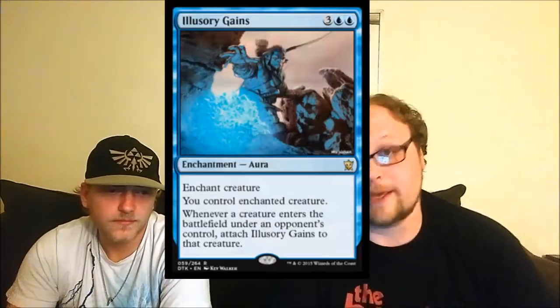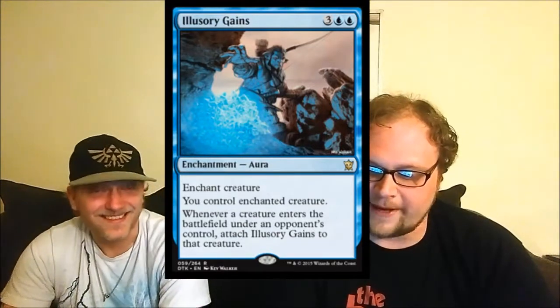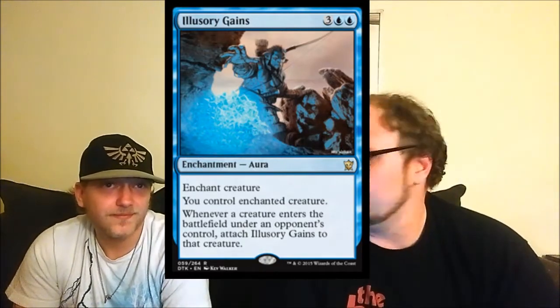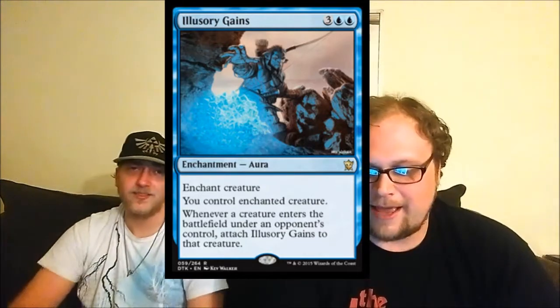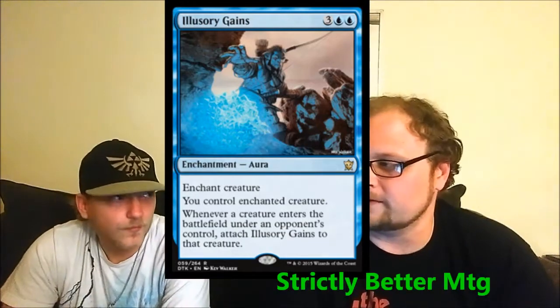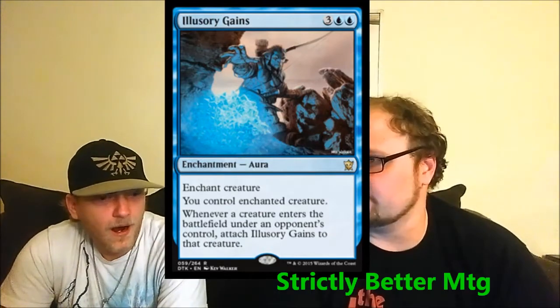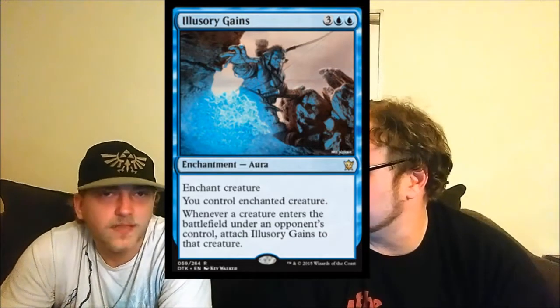Moving on to Illusory Gains — a five-mana control magic, which sounds good. But whenever they play another creature, you attach this to the new creature they just played, so any junk top-deck becomes your best creature. In sealed I like it because stealing guys is always good. But in mono blue, if you just kept them from ever sticking another creature, this might be kind of good. Without Essence Scatter support it's a bit janky.